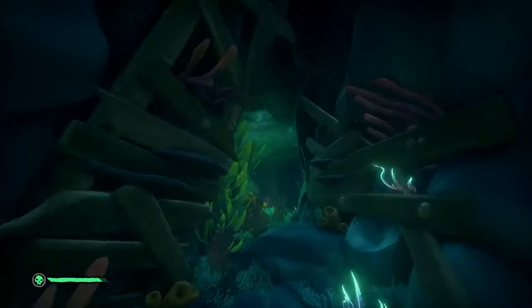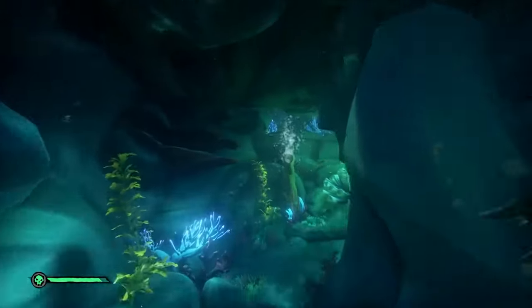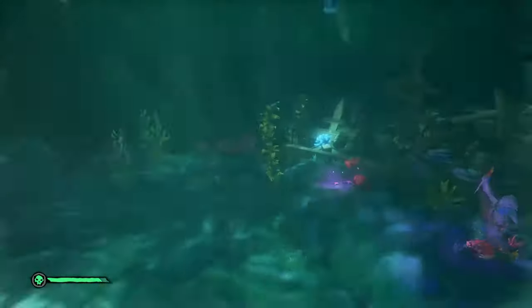After reading the book, you just swim up and follow the path — you can't really get lost. You just swim along until you get to a big open room where you will fight another shark. Make sure you kill the shark before doing anything else because it will get in your way.